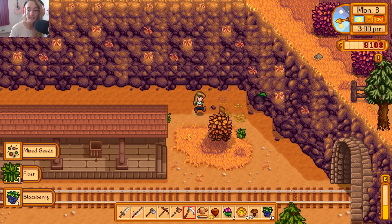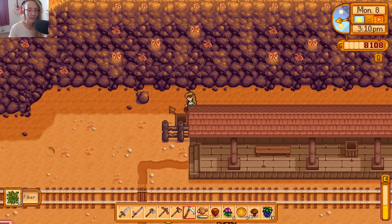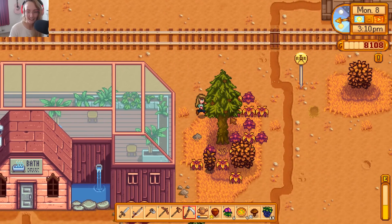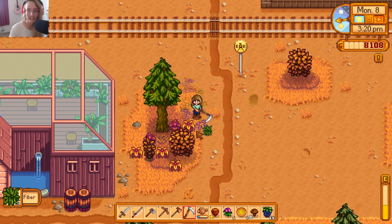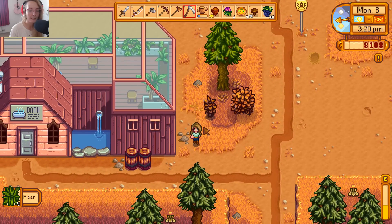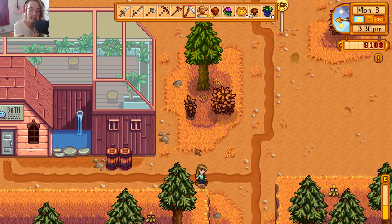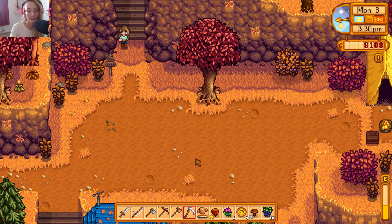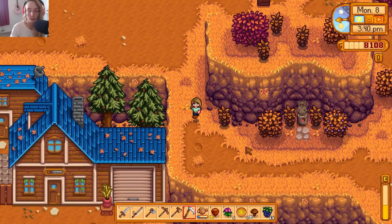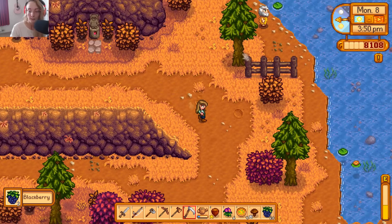I thought his basket was actually going to be in the cave - was that a clue? I don't really know why his basket would be there though. I don't think he's particularly friends with anyone so I don't think his basket will be in anyone's house, but I'm not too sure. Maybe that's me being a bit judgmental. Anyway, where was I going? The community center - that's what I was doing.